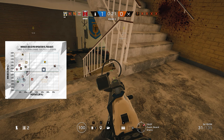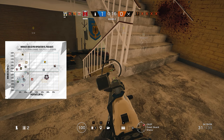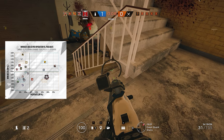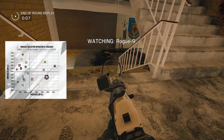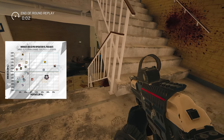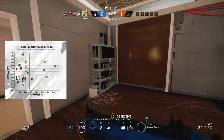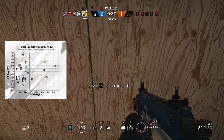In terms of underperforming operators, one of the standouts is surprisingly Hibana. She has a pick rate far above average but apparently she doesn't bring quite enough to the table, since teams with her lose more often on average than teams without her. And picking Thermite is even worse in terms of the team's win chances, although in fairness he is also picked an awful lot less than Hibana. Not great for your win chances but also not picked all that often are Montagne, Buck, and Thatcher, although it should be noted that their negative win delta is only between 1 and 1.5%, and I would not call this enough to label these guys as significantly underpowered.